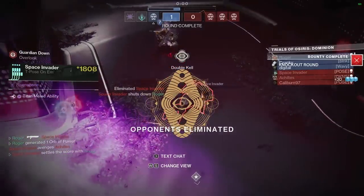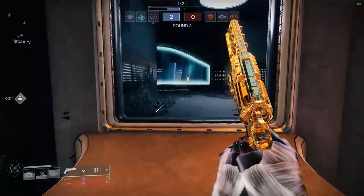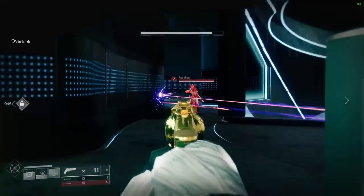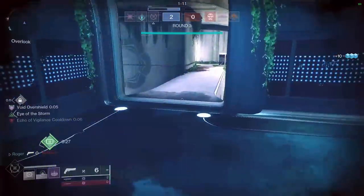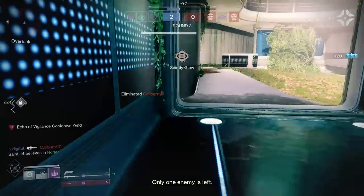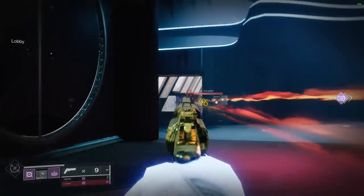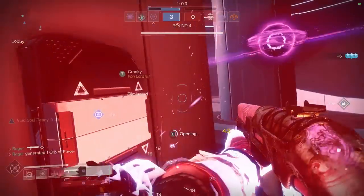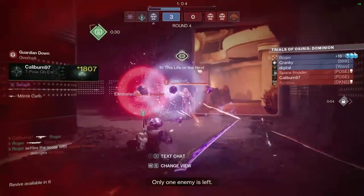I guess I just reached a breaking point. There's so much fun stuff in this game, so many fun ways to play — like we do with our blink here. But people would just rather run in and go punch. Here's a heavy round — picking up the Eager Edge, sliding in, but shitty sword recognition made it not hit the first time so I had to take a second slash, which means I died.